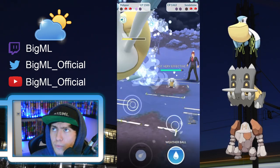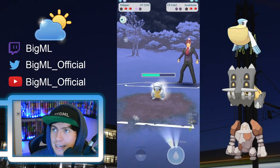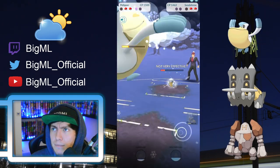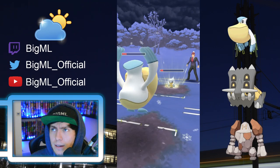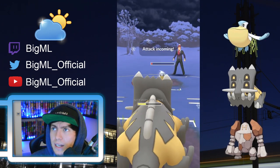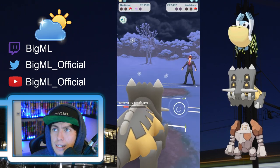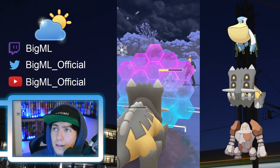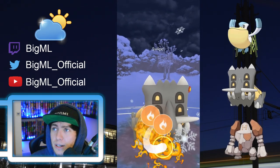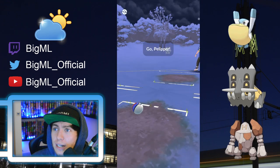My opponent brings in their Sandslash — they're playing Sandslash Sandslash, very cute. My hope right here is that I can save the shield for Bastiodon, farm up some energy, and then throw a Flamethrower at the Alolan Sandslash in the back. The opponent goes for the Night Slash, which does some decent damage but not really enough to threaten Bastiodon, which has one of the highest stat products in the Great League format. We shield the Ice Punch and are able to get off our double super effective Flamethrower to knock it out. That's game one for us.